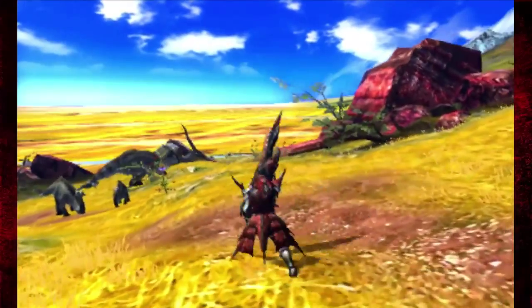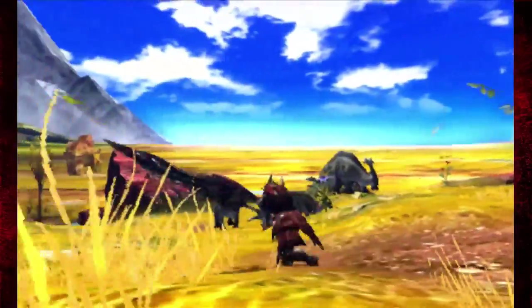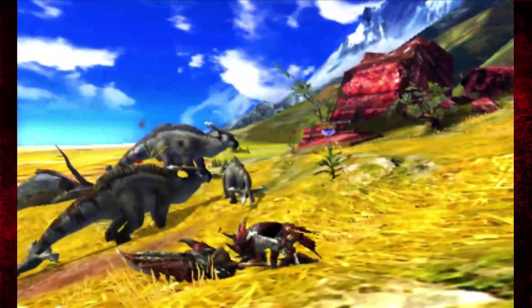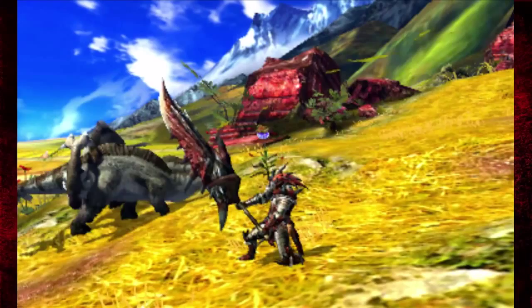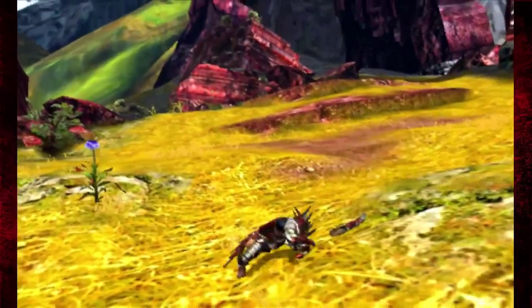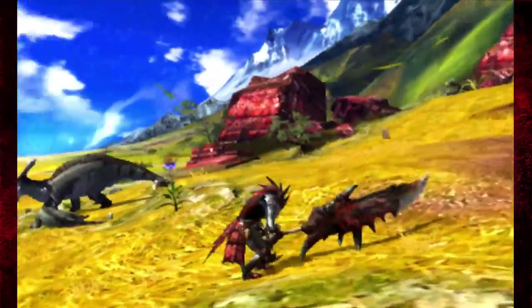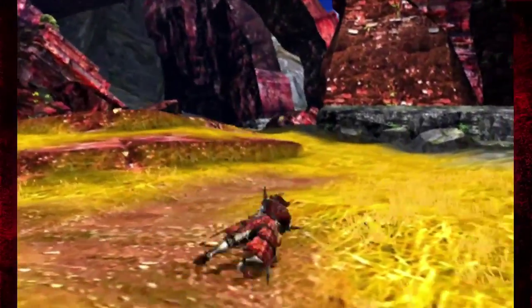If you hit A, you do a 180-degree swing in front of you. And you can combine X and A to do a march move where you're slowly going forward but keep on swinging. If you hit X and A together, you do an uppercut swing that hits anything in front of you, in the air, and behind you. You can put this into a combo: uppercut, 180 swing, downward swing — and keep doing this. It's a great move if you're fighting monsters who are really big and lumbering, then roll out of the way.